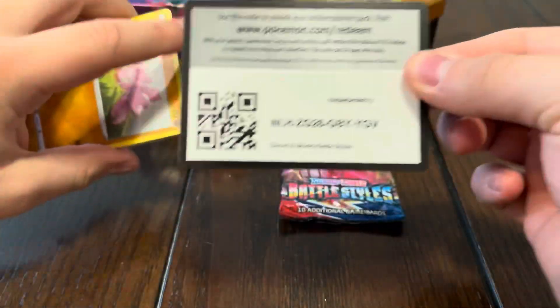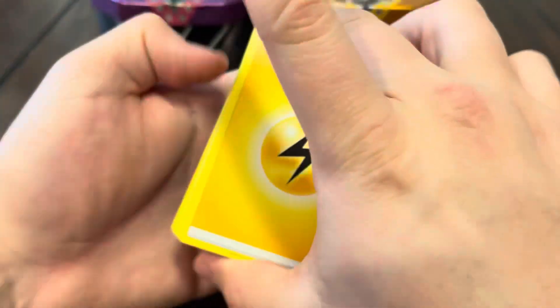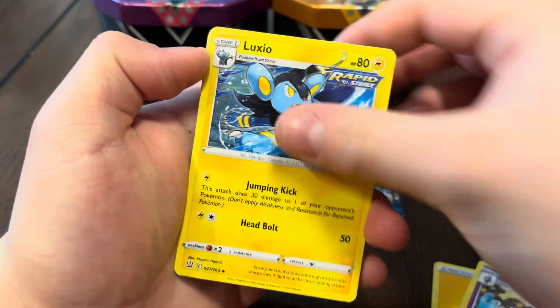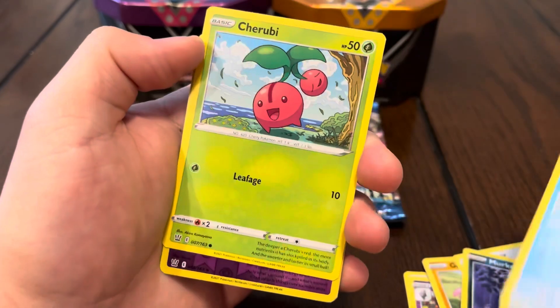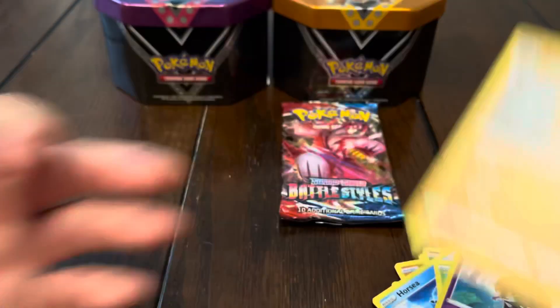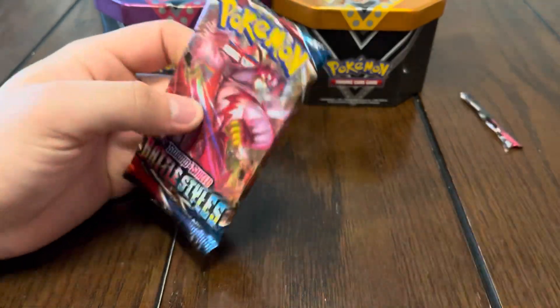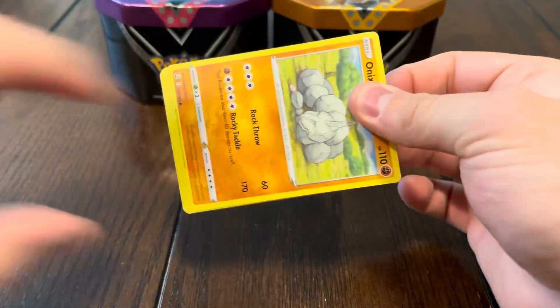Can this be the pack that pulls us the Tyranitar? I don't know at this point. Let's see what we got — Flygon, Bronzor, Murkrow, Horsea, Cherubi, and the dud is Conkeldurr.